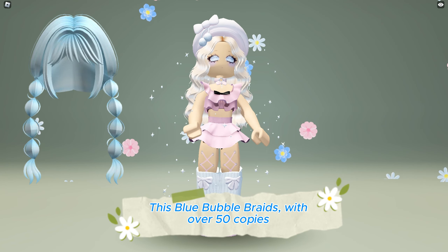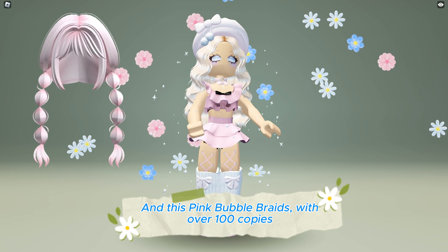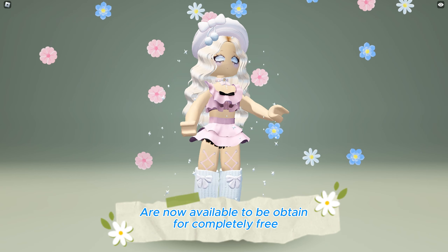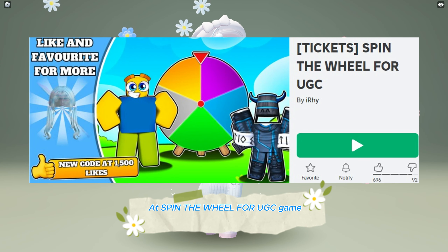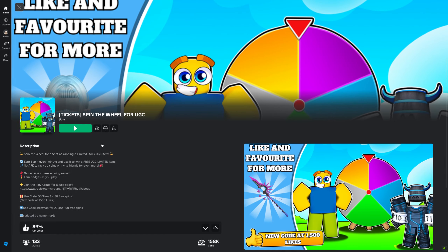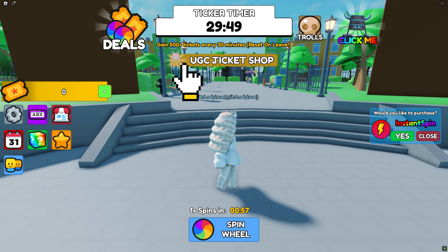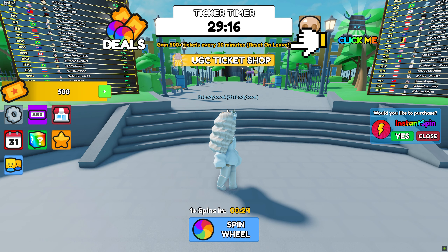This blue bubble braids with over 50 copies and this pink bubble braids with over 100 copies are now available to be obtained for completely free at Spin the Wheel for UGC Game. Game link in the description below. Join the game then click on the UGC Ticket Shop. Here are the two hairs and the requirements to get them. You get 500 tickets every 30 minutes.